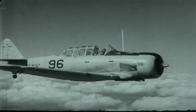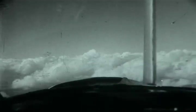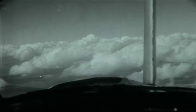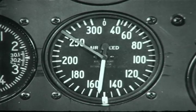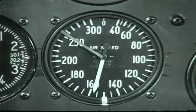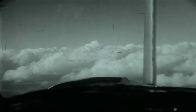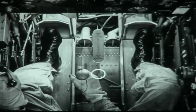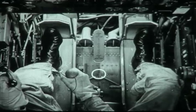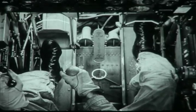Alright, wings level. Turn and bank indicator at neutral. Drop your nose to pick up speed — you'll need 160. When you get it, bring your nose back up to 50 degrees above the horizon. Put on left hand around and hold it on throughout, and right rudder to keep that nose up.